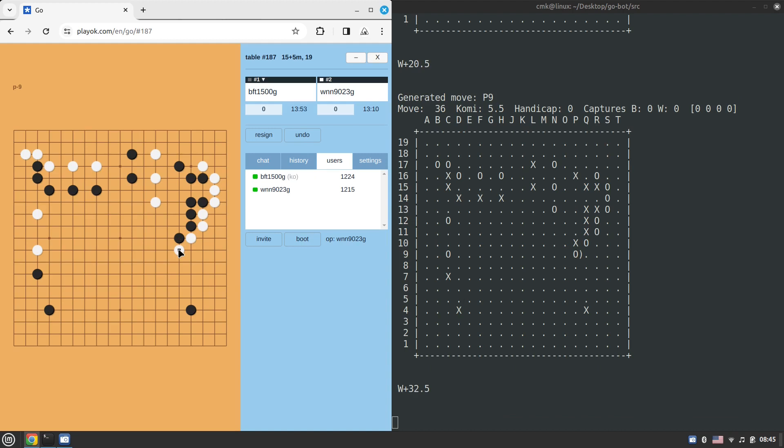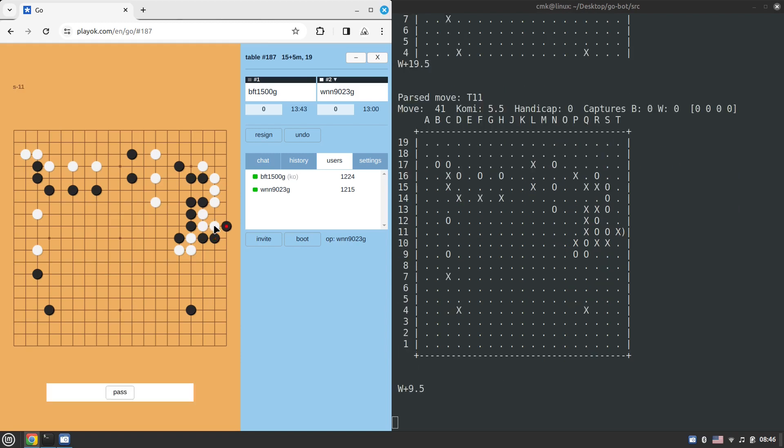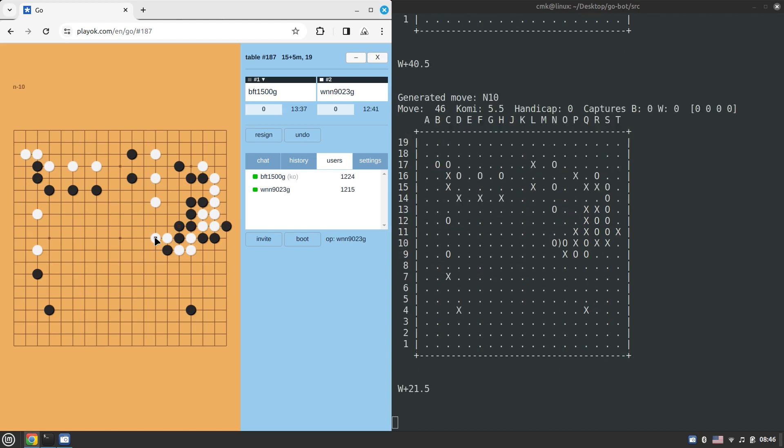Essentially black doesn't seem to have any territory yet — just a small framework on the bottom left corner, which is invadable, and the lower right corner is also invadable. The black group about to be surrounded is a waste of time — black is just running away to create a living group with two eyes without gaining any territory. Black tries to go tactically but I don't think it's going to work. White just connects and those three stones are in trouble.